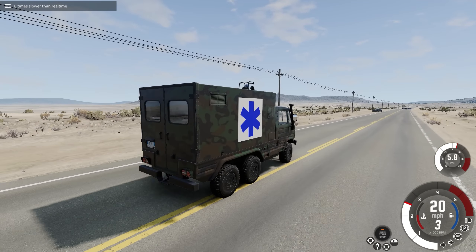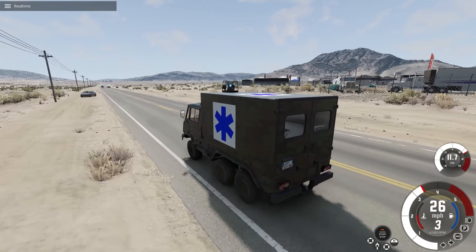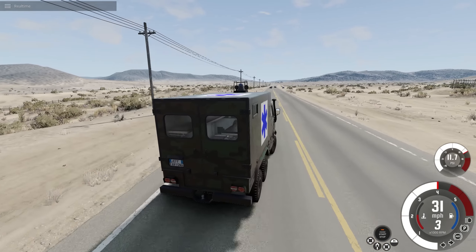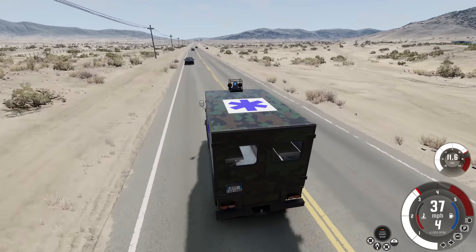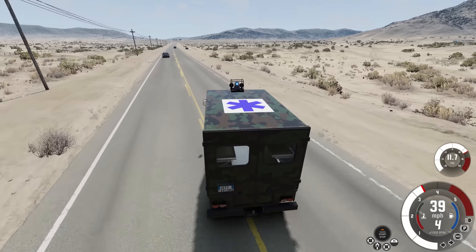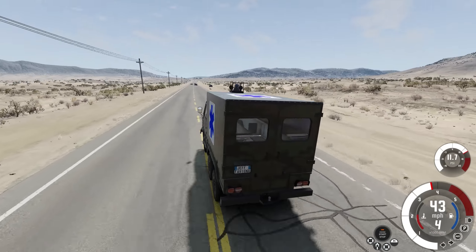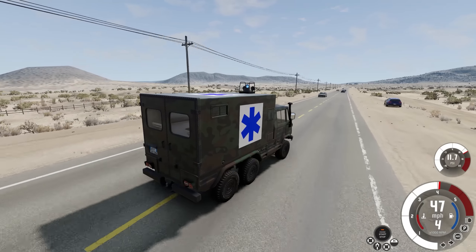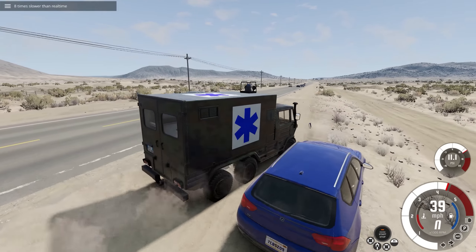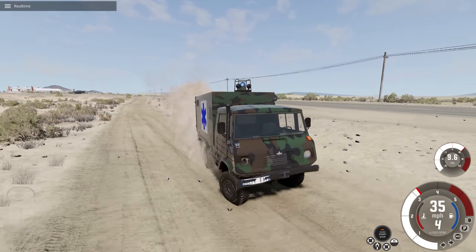Look at that — flip back over onto its tires, incredible. I have a little alignment issue now because it wants to pull to the left, but wow this thing is a beast. I wasn't expecting it to drive through two cars like that with no problem. Let's try hitting this guy over here — we just got the left front of him and now we're off-roading.